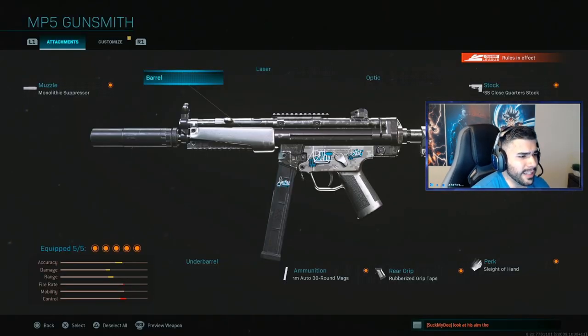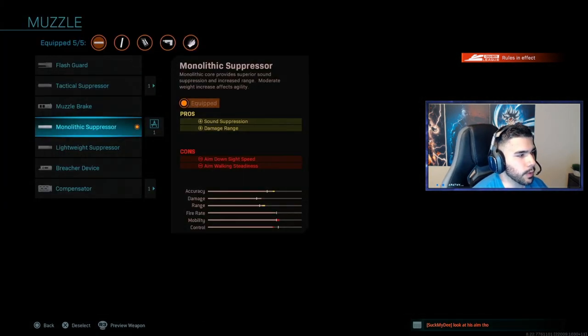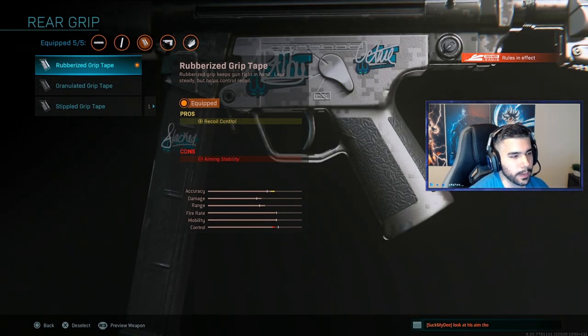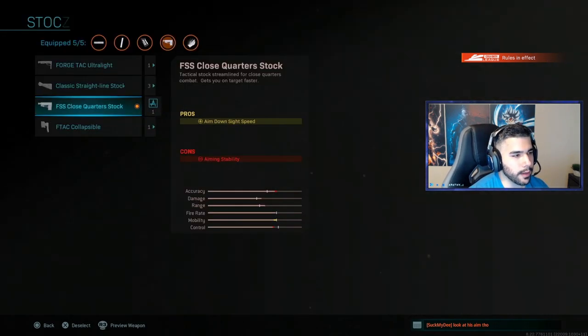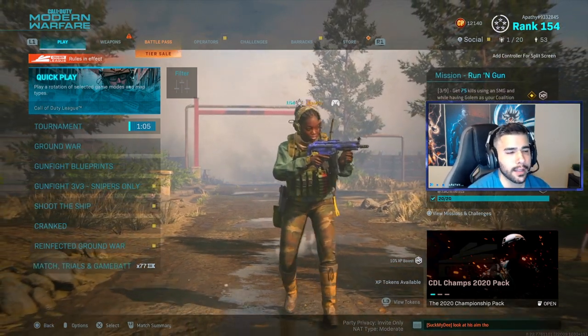Guys, this is the legendary MP5 class I was using: monolithic suppressor, close quarter stock, 10mm rounds, rubberized grip, and sleight of hand. This is the strongest MP5 class you can pretty much run. I have the 10mm rounds for extra damage, the monolithic suppressor for extra damage range, and close quarter stock because no stock gives you a lot of recoil — so this is more of a kill-whore type of class with the best damage you can have. I'm using rubberized to help a little bit with recoil control. No stock gives you a lot of recoil so rubberized and sleight of hand — you can still aim in pretty quickly, still have good recoil control, and the damage is absurd.